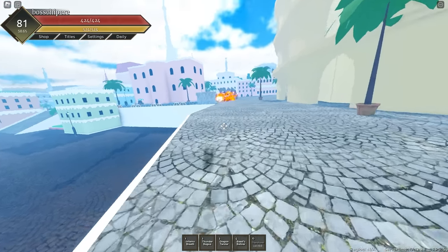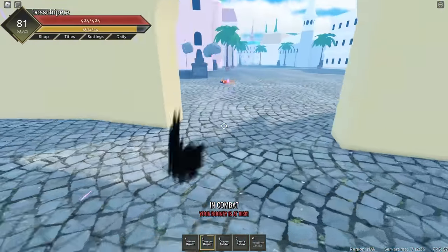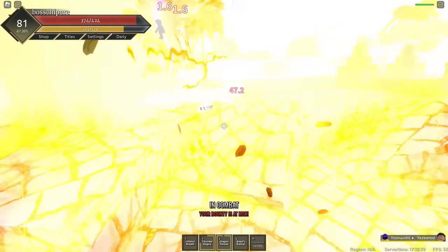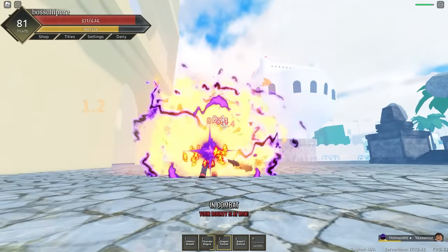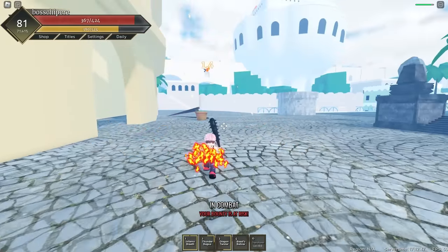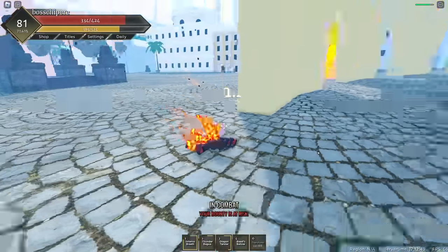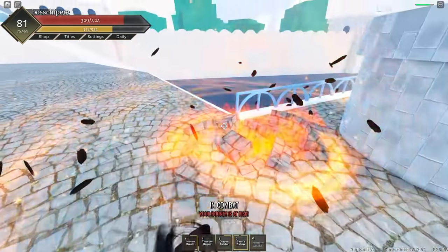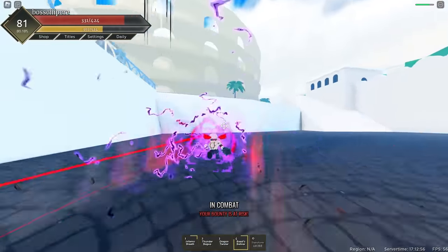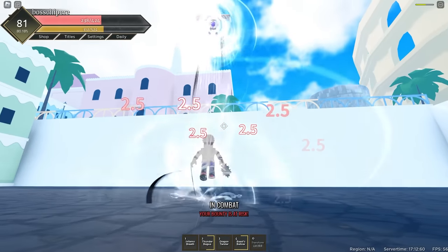Let's go find one more guy. Who are we landing on? Use Dragon Twister — that guy should be dead. One guy's dead but I didn't get the kill. Let's use Inferno Breath. This guy is a lot higher level than me. We need to catch up to him — no, he jumped. What fruit is that? Why does everyone have TS Rubber? This might be the same guy from before.